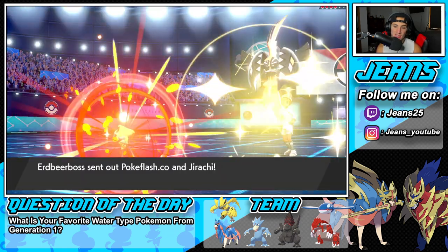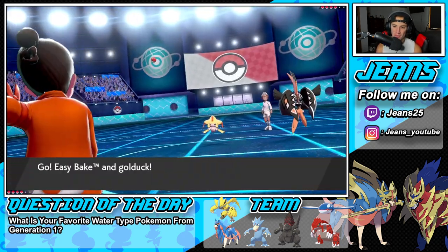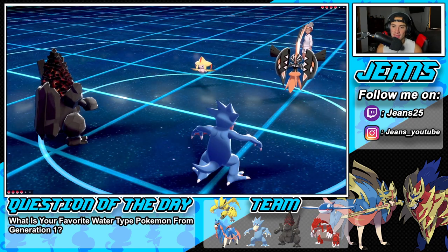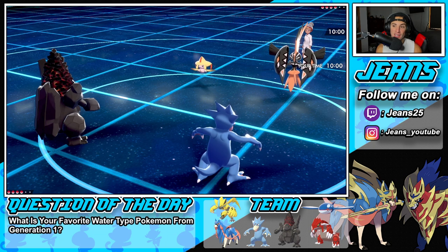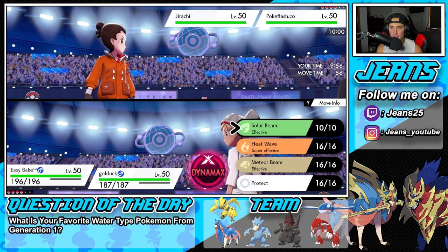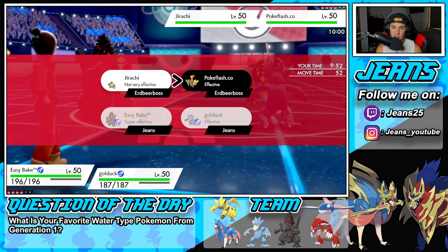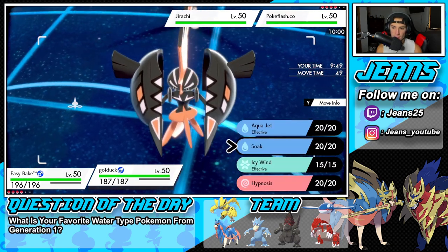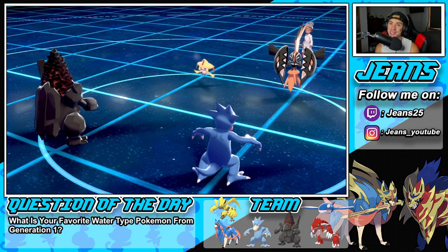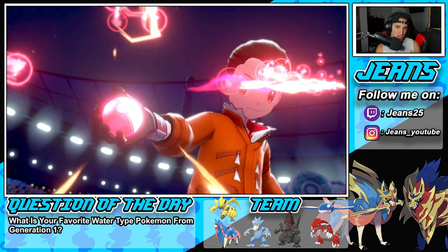He's going to end up sending out Jirachi and Tapu Koko. Oh, shiny Jirachi - looks so cool! But Golduck's going to come out here. I got shiny Pokemon as well. My Coalossal's not shiny though, that sucks - but it's all good. This should just be an easy Dynamax and take out the Tapu Koko. Do we get rid of the Tapu Koko with this Behemoth? I believe we do. We're going to go Behemoth into him and straight up Aqua Jet into my boy Easy Bake Oven. The Coalossal combo is actually like one of the strongest combos in the game.